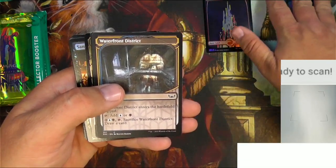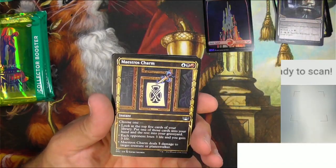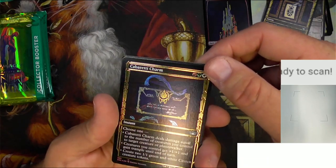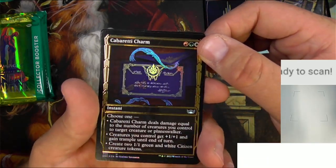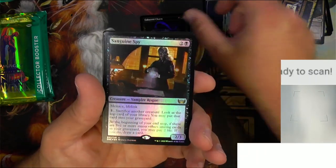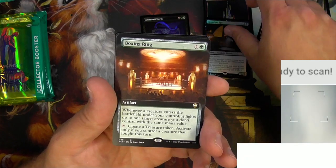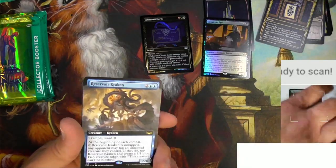I see a gilded something or another coming up. Yeah, that's a non-foil. Got some charms — Cabaretti Charm, and a Gilded Foil Cabaretti Charm. I don't know exactly which gilded foils are better than others if an uncommon would be — I'm going to not scan that one but save it. The foil rares have not been super impressive. There's the extended art Boxing Ring — we'll scan that one up.